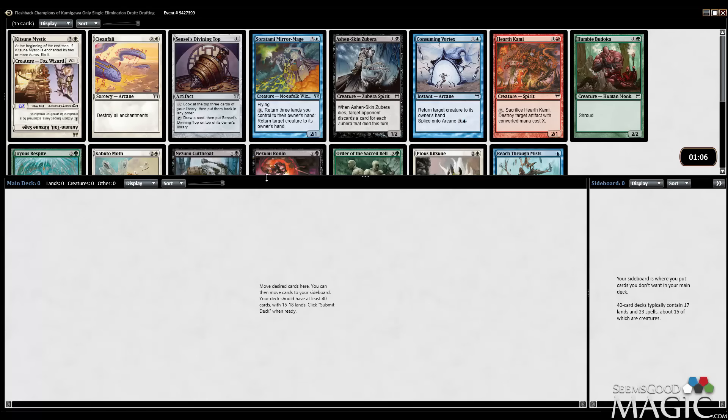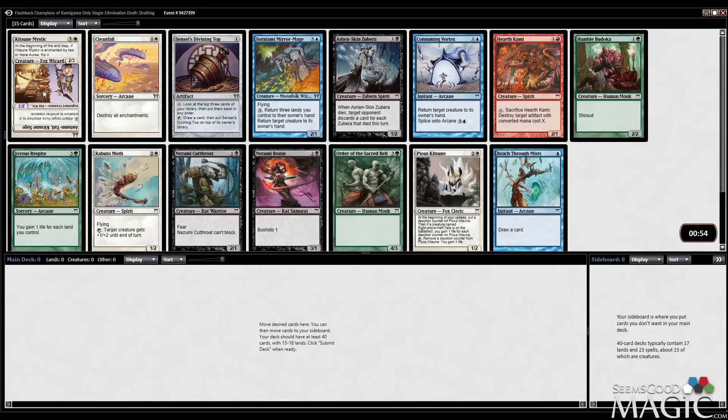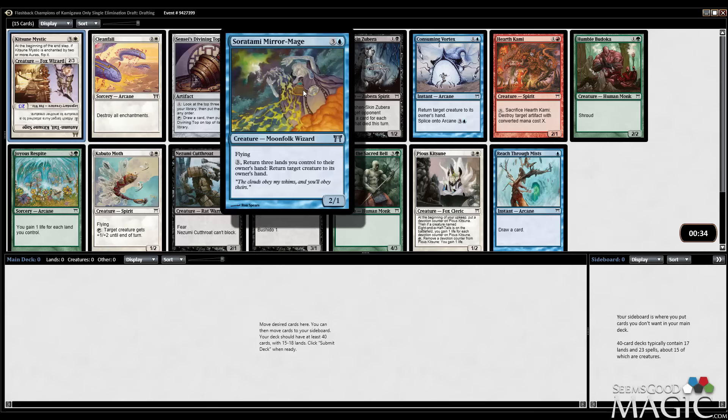Okay, guess we get to read some cards. What does this card do? At the beginning of the end step, if Kitsune Mystic has two or more auras on it, flip it — and it becomes a 2/3? No, four or five. Attach aura attached to a creature to another creature. I don't think that's the direction I want to go. Sensei's Divining Top is worth like a dollar right now, probably more. Sword of Fire and Ice Mirror Mage is probably fine but I'm not really interested. Consuming Vortex is probably my pick here — return target creature to its owner's hand is a pretty powerful effect, and you can basically buy it back by casting an arcane spell and splicing onto it. I really like that.